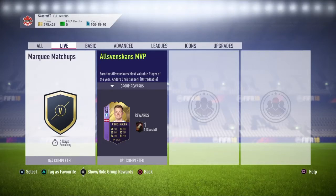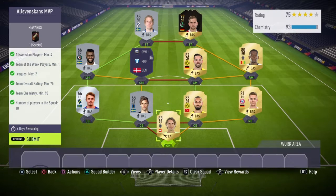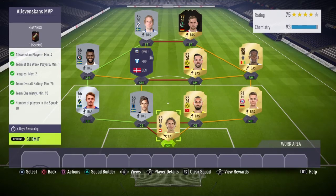What is up guys, it is Skarm, and for today's video I'm going to be completing the Swedish league MVP for the year, and it is Andreas Christensen. This SBC only costs 21,000 coins — at least that's how much I spent. It could vary up to 25,000 coins, so keep that in mind.